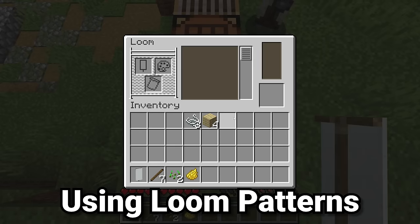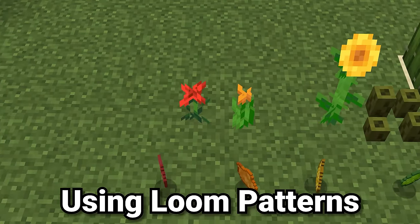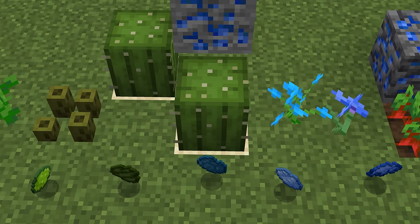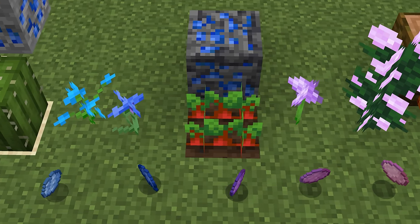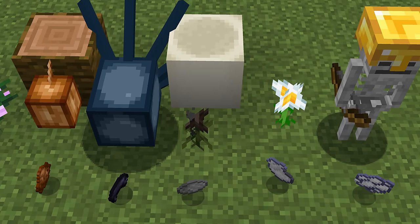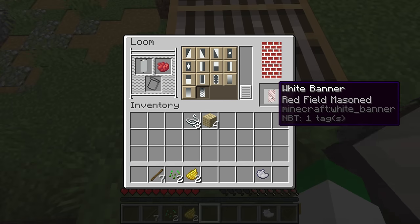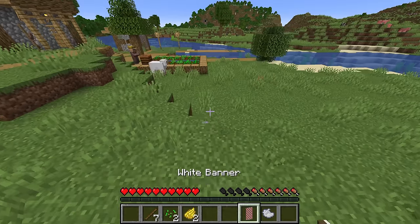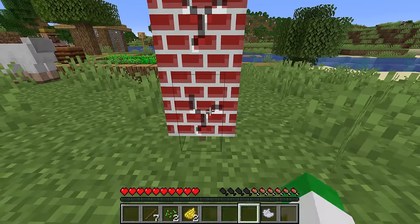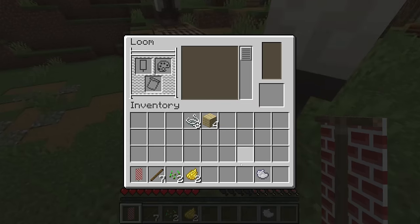Now that you have your banner, you want to add some patterns to it. To do that you're going to need dye, and if you want to make a large amount of banners, you want to collect a large amount of dyes — potentially finding a good source of every dye in the game. You just right click on a pattern and take it out to get that added to the banner. For instance, this one highly resembles bricks, maybe like the ones from the Mario games, and it's a quite cool texture.